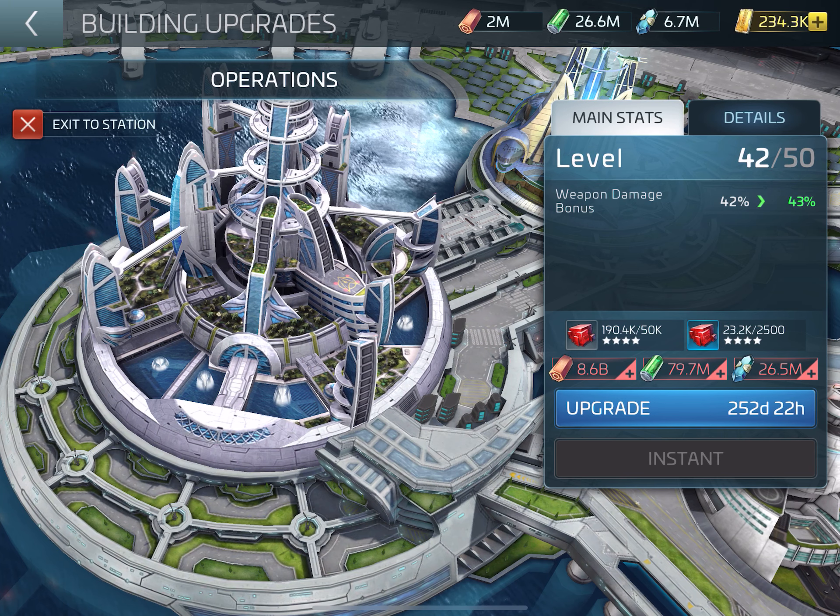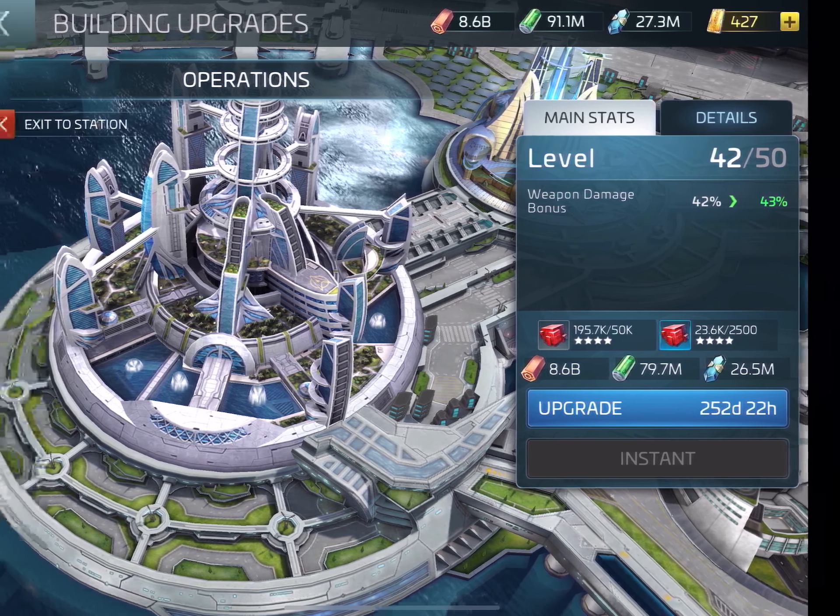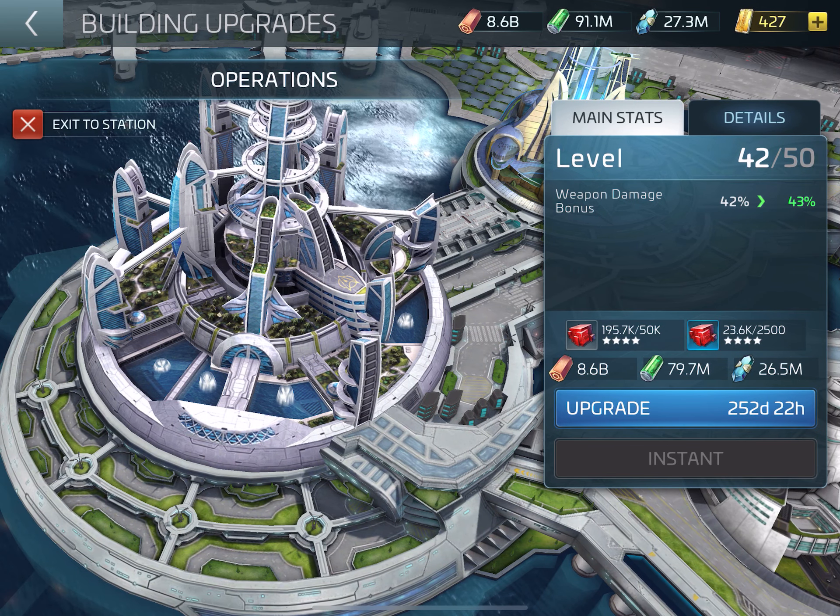Then I completed that, obviously. Now this is going to be the big one: 8.6 billion in steel, 80 million in trilithium, and 26 million plus in dilithium. Got all that and we've started building it. I noticed it's 252 to 253 days to build it or upgrade it. Thanks to my alliance.